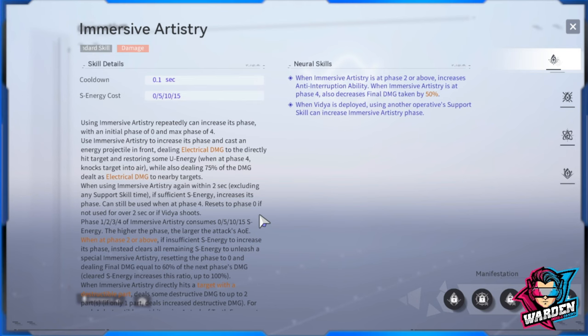She has four phases for her standard skill. Each phase escalates to bigger damage. With her manifestations unlocked, especially M1, you're going to lower the cost. Going from phase one to phase four, damage is big. S energy, however, only regenerates if you're not in combat, or if you shoot the pistol and it hits.